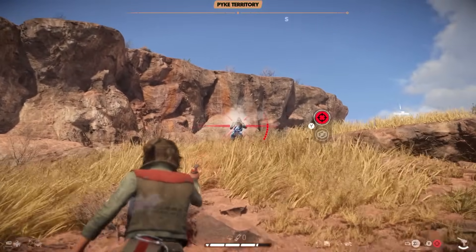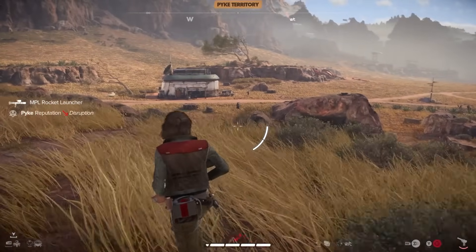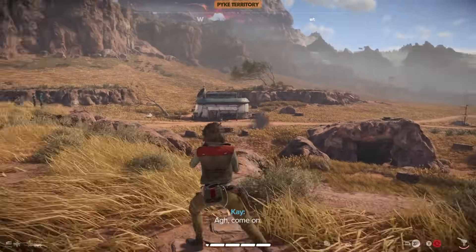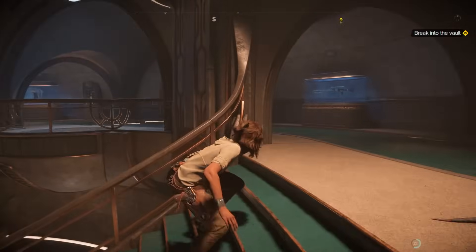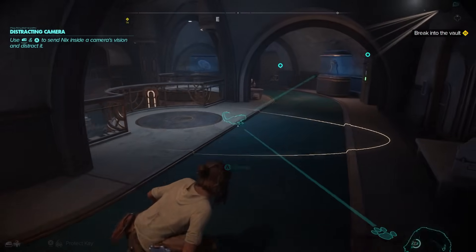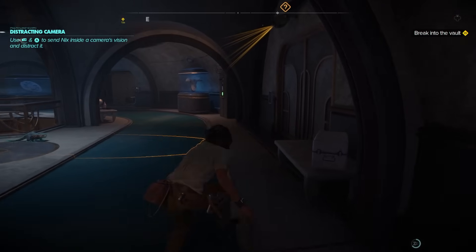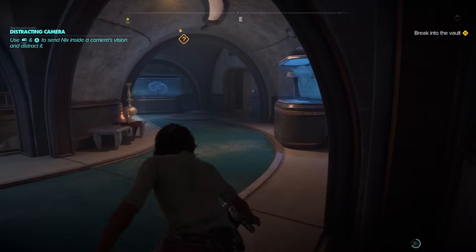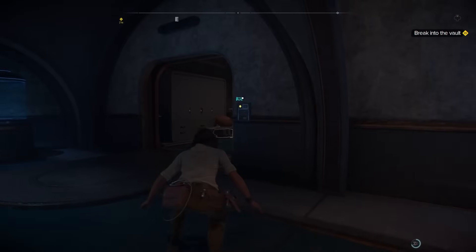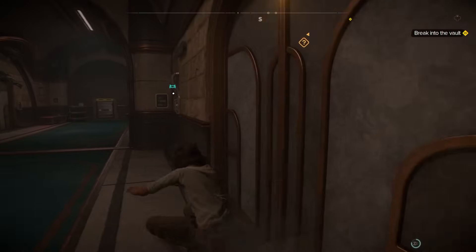The next tip is also about Nyx — Nyx can distract cameras. This is mentioned in the game but during a very intense moment, so many people will miss it. Cameras can be more annoying than enemies because they instantly set off alarms, and even shooting them often triggers the alarm. The best solution is to use Nyx to distract cameras — they'll look at Nyx and you can sneak by without setting off any alarm.